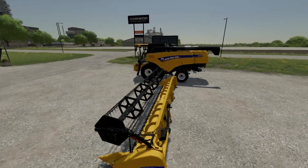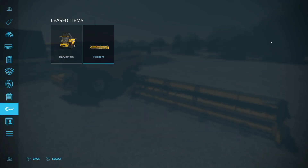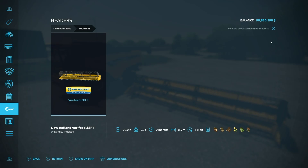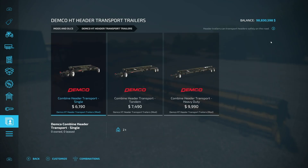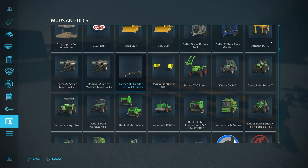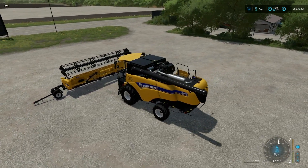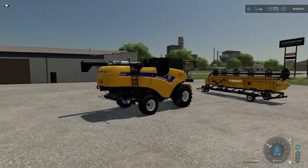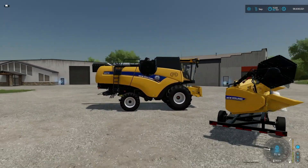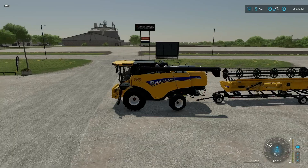Here we have the New Holland CH 770 and the header that goes with it. This header is 8.5 meters, so that's about 28 feet, meaning we need the 28-foot trailer. We'll put lights on it, skip the header extension, add fenders, keep the main color blank, and go with white wheels to match New Holland. We'll line it up, drop it off — there we go. It pops in. Some may appear a little bit higher than others, but they are on there. May not be the most realistic thing in the world, but hey, it works.